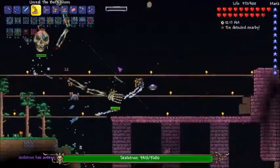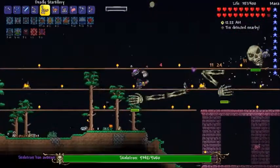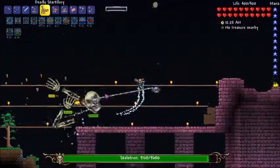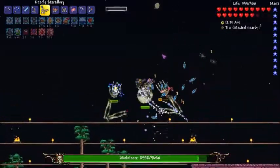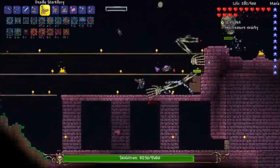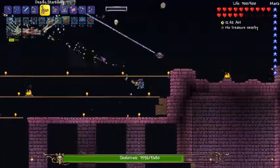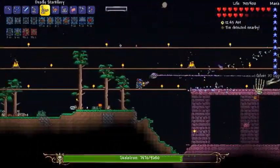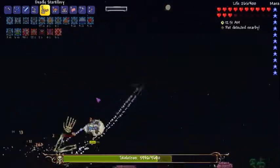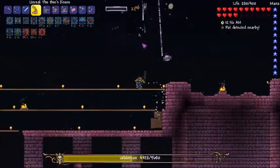Let's face Skeletron. Should be using Star 10 — that does a lot of damage. So we gotta get rid of the arms first. Here it comes. There — arms done. That's a lot of freaking damage. No, no, no — run! Through your arm. A lot of bees. Come on.